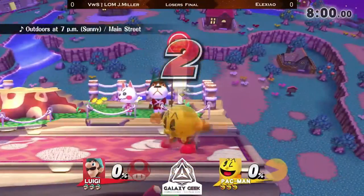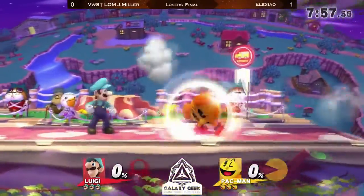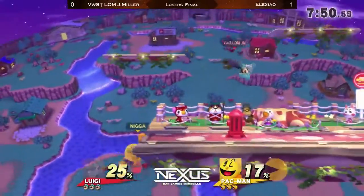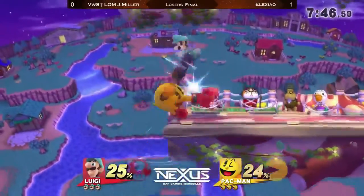That was an insane match. Especially with the Hydrant — at one point J-Miller got the Hydrant stage spike. Did you see the other one, the Hydrant being out-prioritized by Luigi's Tornado? He used the Tornado, raised up, clanked with the Hydrant, didn't care about it at all, and Zed picked back down very close to the blast zone. Amazing by J-Miller — but he still lost this game, so 1-0 deficit going back to Town and City.